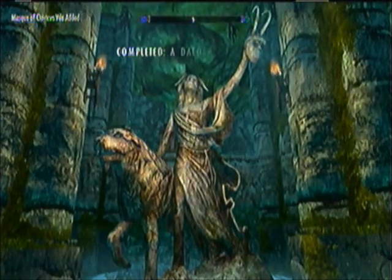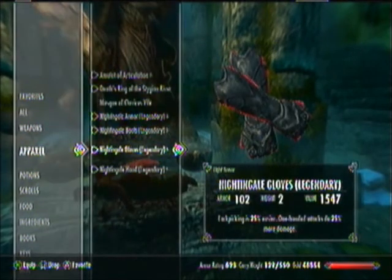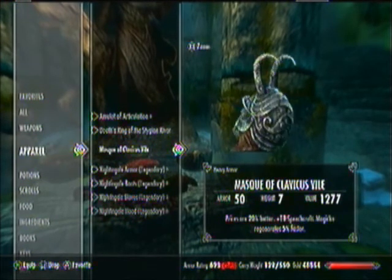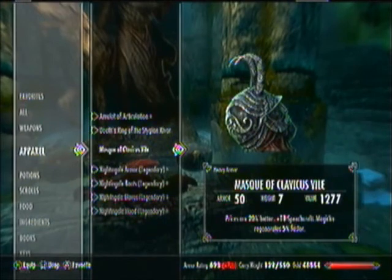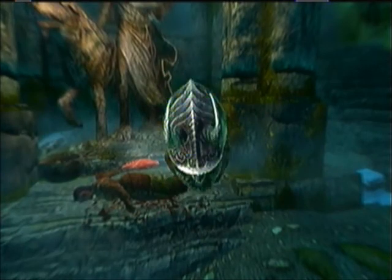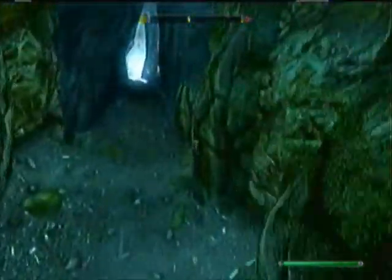If you want to keep the axe, you can. But if you haven't got the Oblivion Walker achievement, you won't be able to get it if you choose the axe. This is the only true Daedric Artifact from Clavicus. Prices are 20% better, Speechcraft goes up by 10, and Magic regenerates 5% faster. It's a weird helm so you'll never see me wear it. I'd recommend choosing the helmet over the axe, even though it looks a lot cooler.